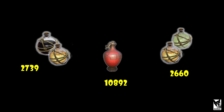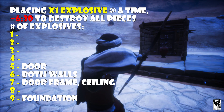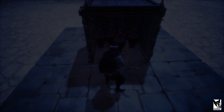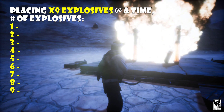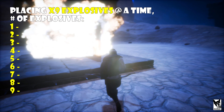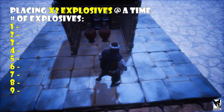Now let's test these max values and see how many of each type it takes to destroy a specific structure. According to calculations it should take this many explosives to destroy each of these tier 3 structures. Placing one explosive at a time, it took me about 6 minutes and 30 seconds to destroy all the structures — in all, nine explosives. I then decided to place nine explosives all at once. The game would occasionally let me stack explosives on top of each other while other times preventing me from placing them within a foundation length of each other. Regardless, nine explosives at once only destroyed one wall, one door, and one ceiling.